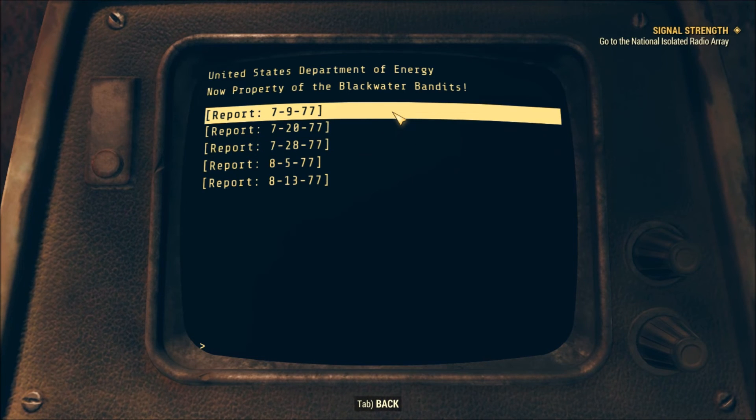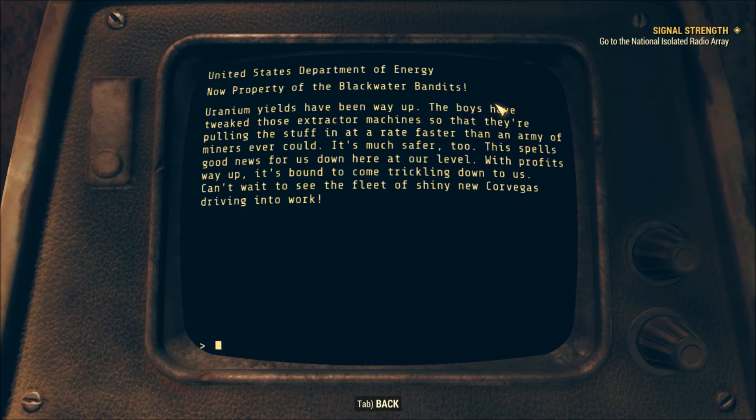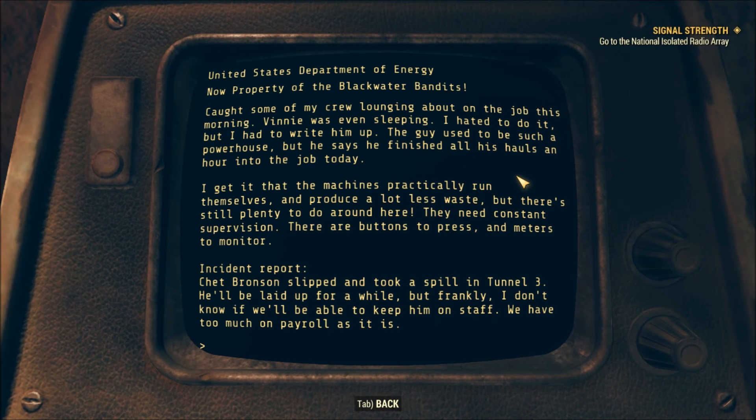Foreman's reports — man, there's a lot of reading here. Alright, so now this is pre-war. 'Uranium yields have been way up, the boys have tweaked those extractor machines so they're pulling stuff in at a rate faster than any army of miners ever could. It's much safer too — this spells good news for us down here. The profits are way up, it's bound to come trickling down. Can't wait to see the new fleet of shiny Corvegas driving into work. Caught some of my crew lounging about on the job this morning — I hated to do it but I had to write him up.'